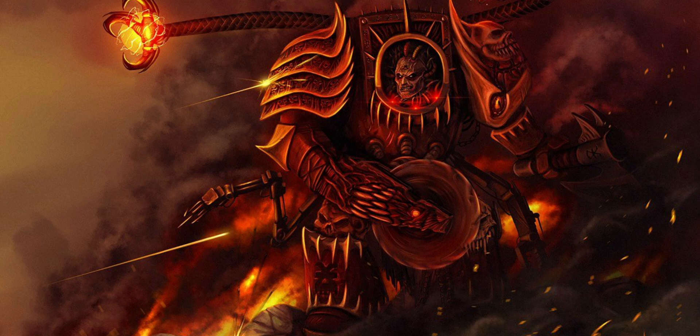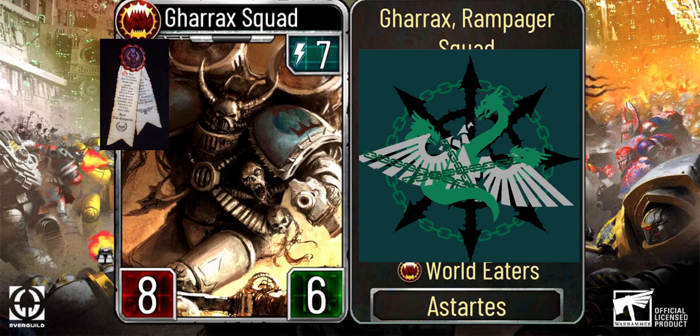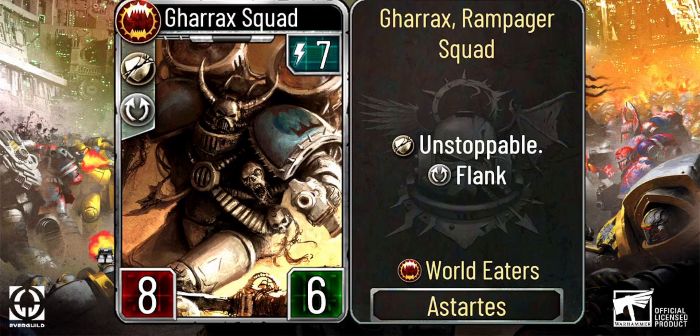Now, I know why you're all here, so without further delay, let's have a look at our first card of the day: the Garak's Rampage Squad. At 7 energy, it comes with average stats — 8 attack, 6 health. The true son of Angron knows to have more offense than defense at any given situation. But what this troop brings to the table is something that's been missing in the current World Eaters lineup. It comes with Flank and Unstoppable. Think of it as a better version of the Space Wolves 6-energy Varangi Veterans.